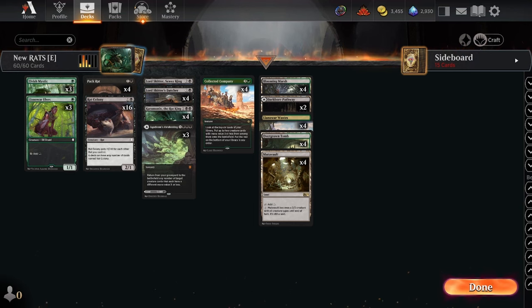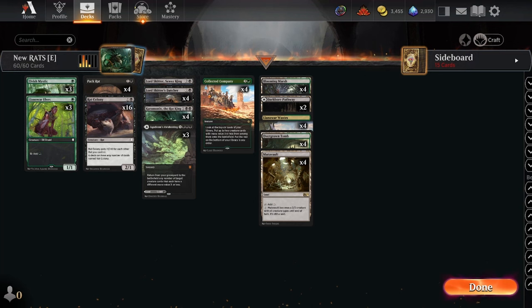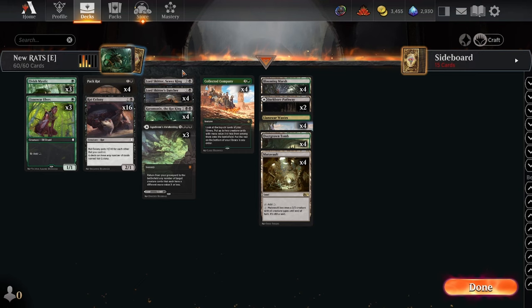What is up folks, ChattyG here. Wilds of Eldraine provided some nice additions for a couple of different creature archetypes. We will get to fairies, but the one I want to look at first — maybe a bit of an underdog — is Rats. I've looked at this deck in the past in Explorer and Pioneer, but a few new cards mainly push the deck over the top.